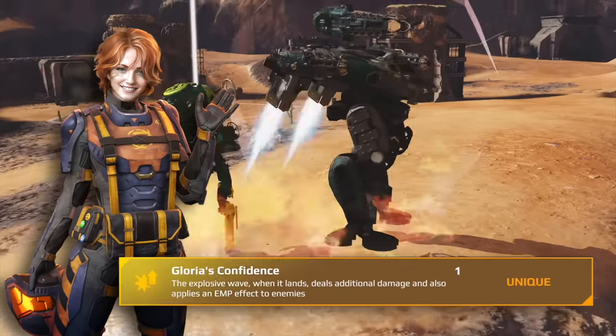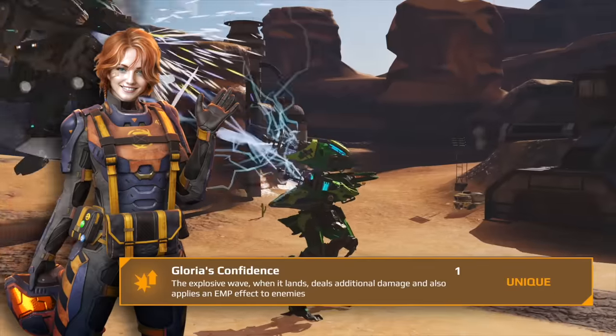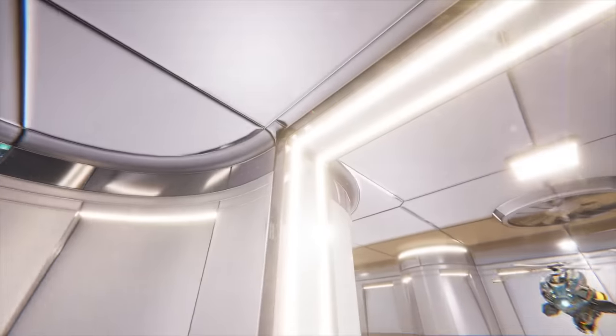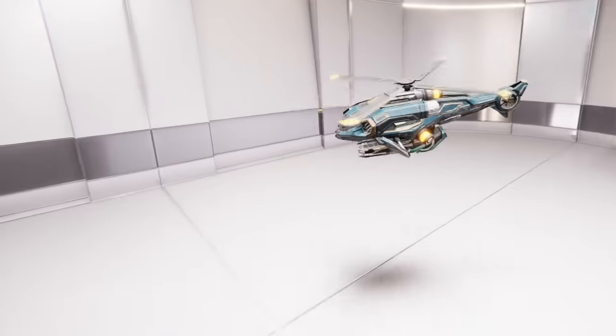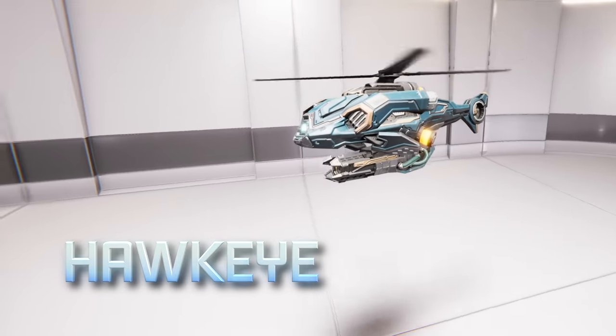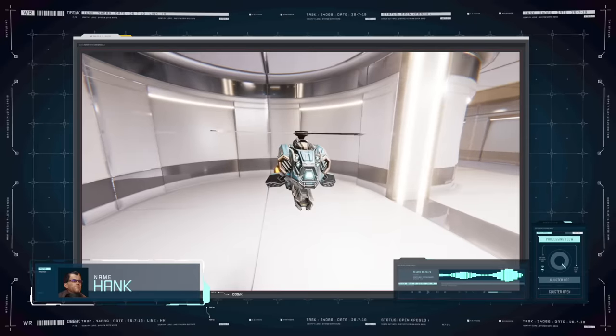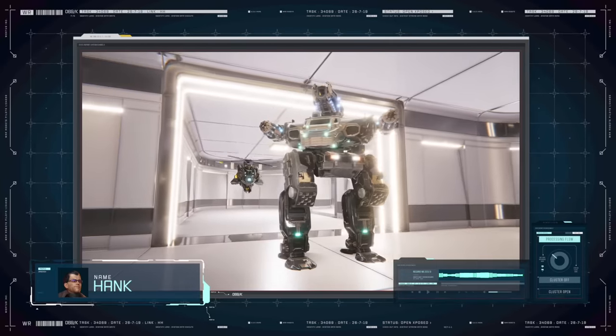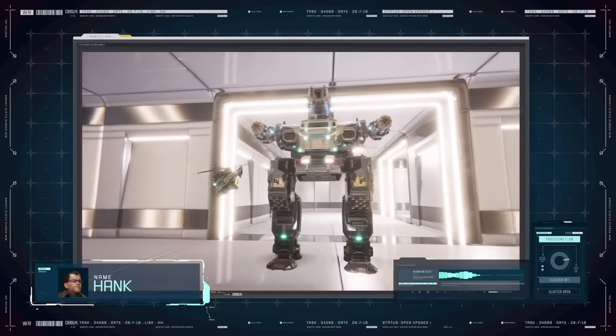It looks like you're good to go. If you happen to see Gloria between her deployments, tell her I said hi — that EMP trick of hers absolutely rocks. Also, tell her that the Hawkeye drone provides a shield breaker whenever you have a reflector active. That fight from earlier would have been an even easier affair if she hadn't had to bite through the shields. See you soon, Commander. Hank out.